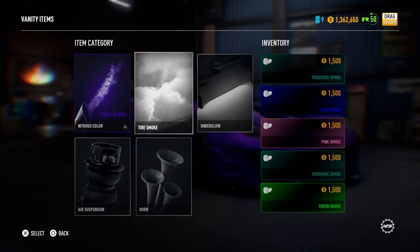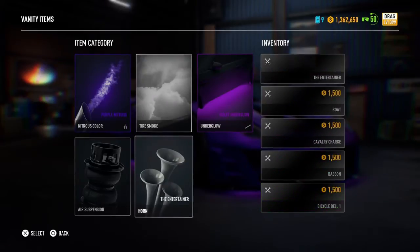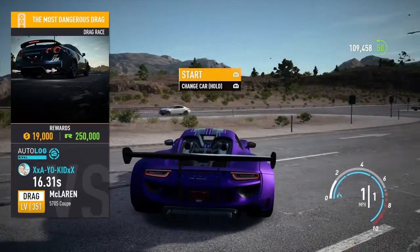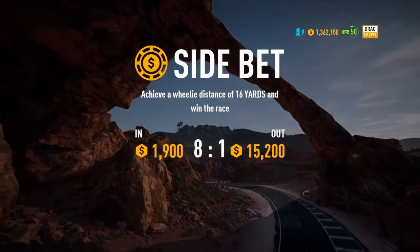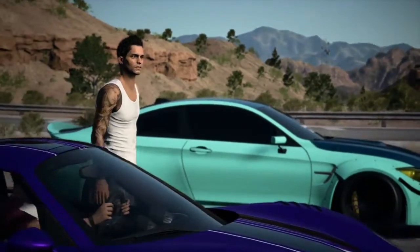Let's turn it to purple — underglow. Violet instead of purple. The entertainer. I don't know what that is. There we go. Let's do this race right here. That's the entertainer horn.